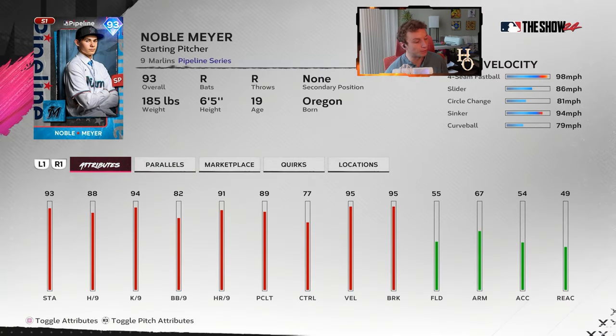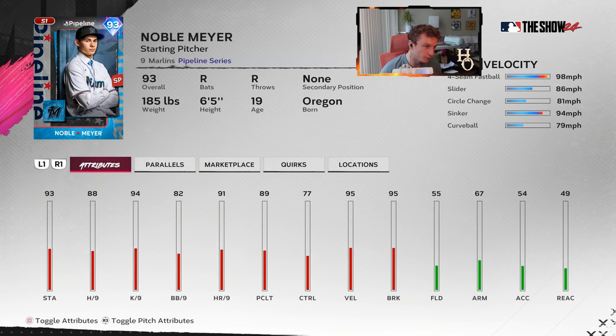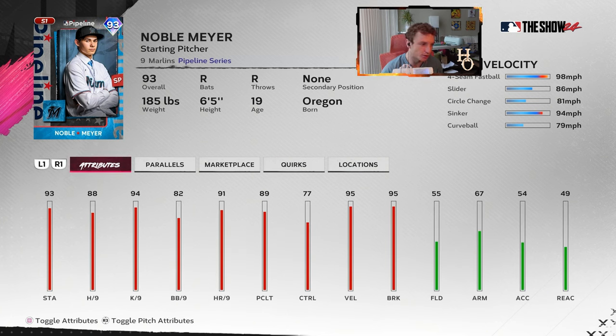Noble Meyer — if you used the prospect Noble Meyer last year, you might have liked him. Here we've got a 93 Noble Meyer with a five-pitch mix: fastball, slider, circle change, sinker, curveball. You've got stuff breaking away and stuff breaking towards you, so it's a good pitch mix. 95 V-low, no quirks. Per nines are okay — 82 walks per nine and 77 control.